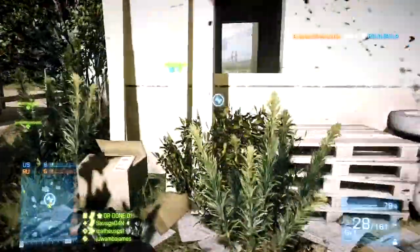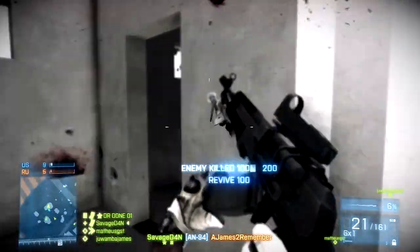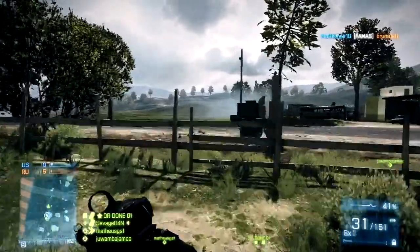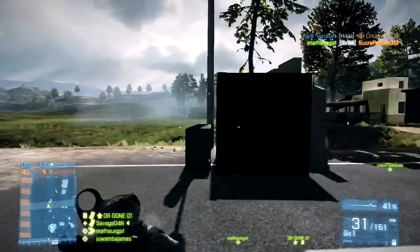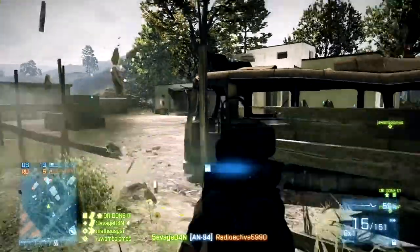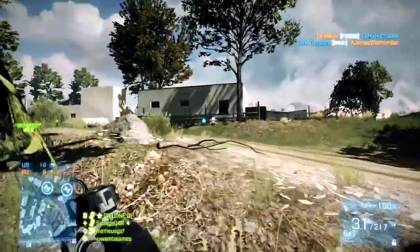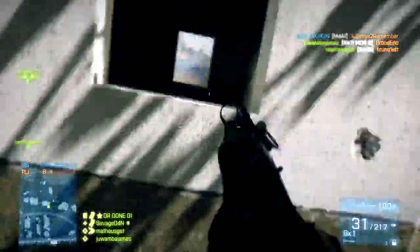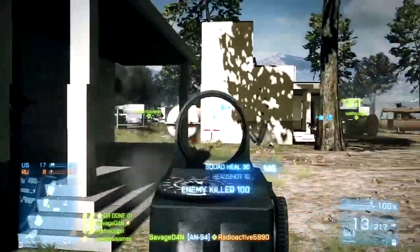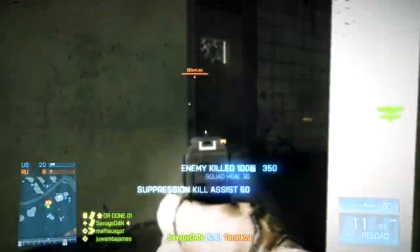If they get up close, you're not completely useless if you still have it on two-shot burst. Like right there, I actually did get it to full auto somehow before I took my shots — I don't know how I did it, but I got lucky. That would be the only downside: if you forget to put it on two-shot burst, up close you'll probably get killed. Even if you do have it on full auto, it's still not going to beat most assault rifles at close range, just because the rate of fire is so slow. Even though it's a powerful gun, it doesn't have the fire rate to compete.